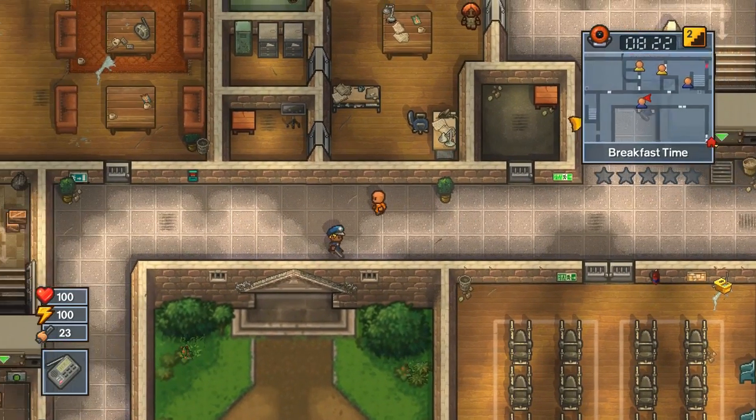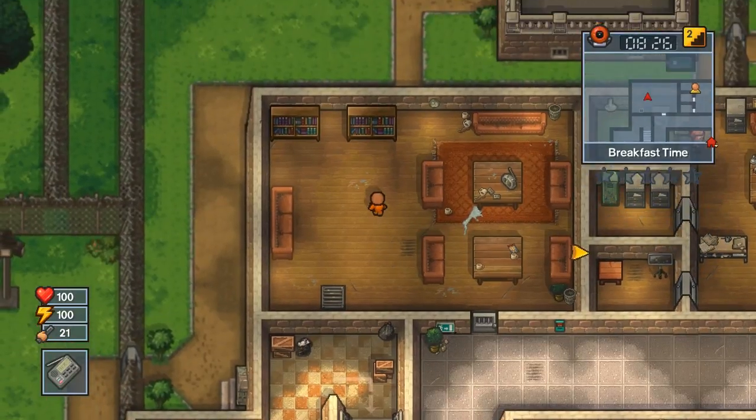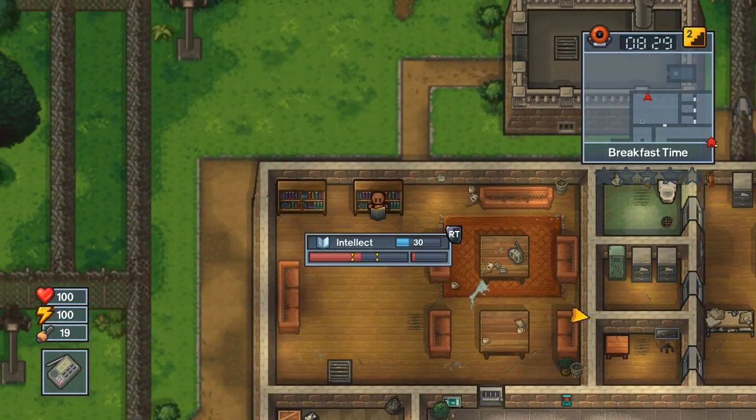Once you have all those items, just head over to this room and you can start reading. You need to build 50 intelligence in order to craft the fake audio equipment you'll need for the escape. This is why the soda could come in handy — the yellow soda or the shake also refresh your stamina.